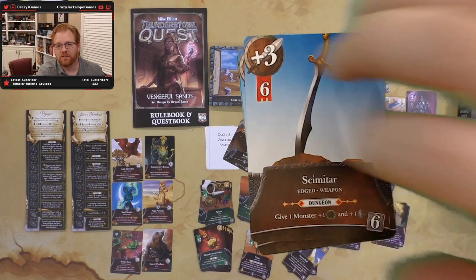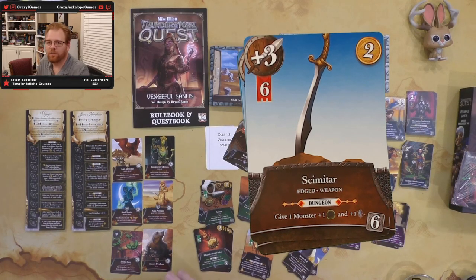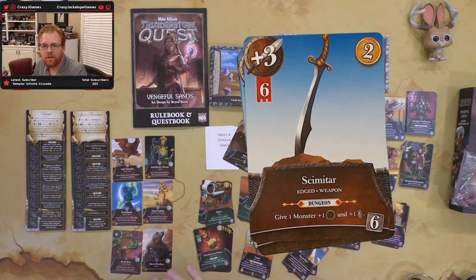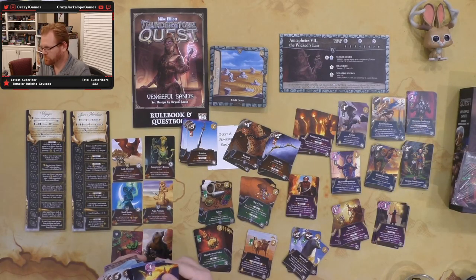The scimitar requires six to wield and gives plus three. In the dungeon you can make a monster tougher to get an extra shard. Worth two gold in the village — I actually prefer the scimitar over the kopesh. A little easier to wield, has value in the village, and the ability to get extra XP or shards in the dungeon is pretty cool. Highly likely to buy the scimitar.